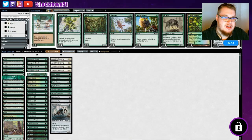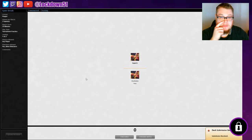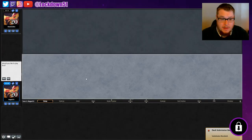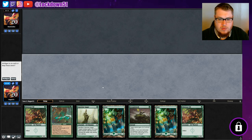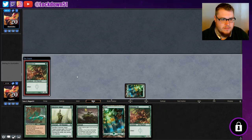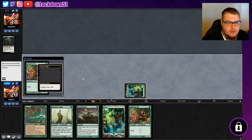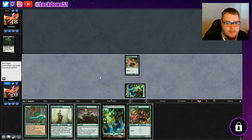The more I see it, the more I think Fog actually is pretty good in this matchup. I didn't want 61 cards though — oops, forgot to cut one. Yeah, we'll play first again. We'll keep this — this is a good hand, I like this. Glistener Elf into some Rancor, into some Auger, into some Groundswell — I can dig it.